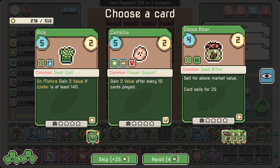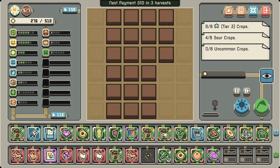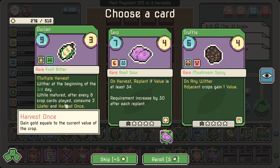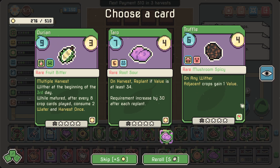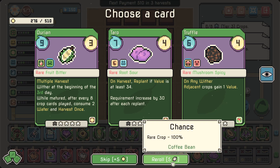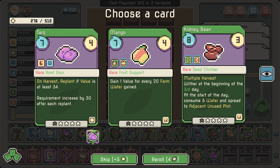Coffee would be nice, cocoa bean is also good. Durian: 'multiple harvest, wither at the beginning of the third day while matured, after every 8 crop plots consumed 2 water and harvest once.' No — truffle: 'on any wither adjacent crops gain 1 value.' No — taro — this is a rare drop from the coffee bean. There we go — it's a kidney bean! Yay!